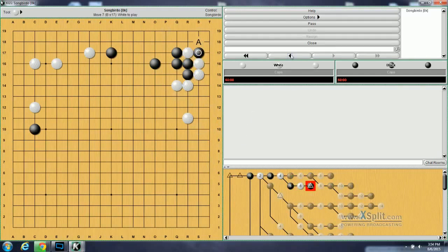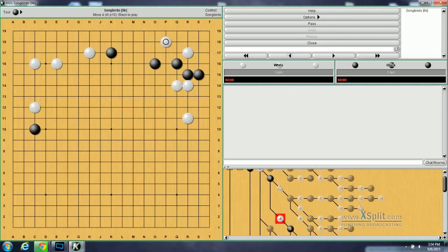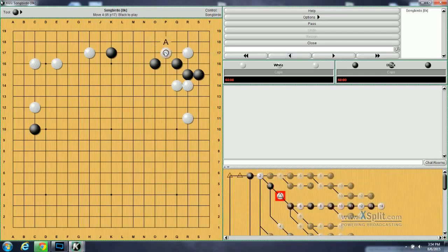Moving on to problem number 125. It starts with Black descending here — this is the strongest response Black can do for this invasion. So what is White's next move? White's move is to go here, but doing the knight's move here is also correct, though it's not as good.